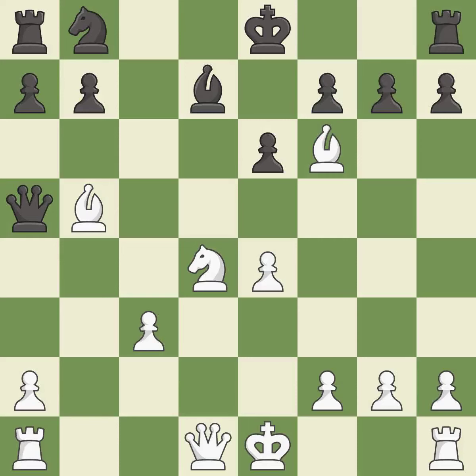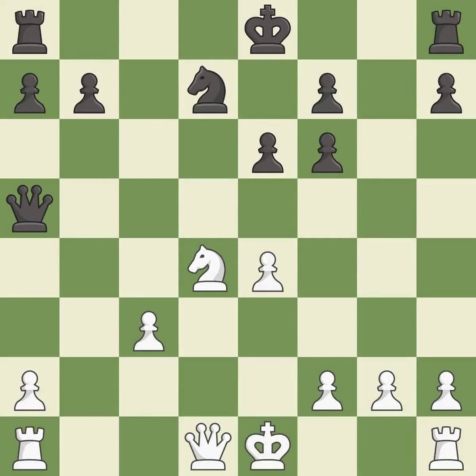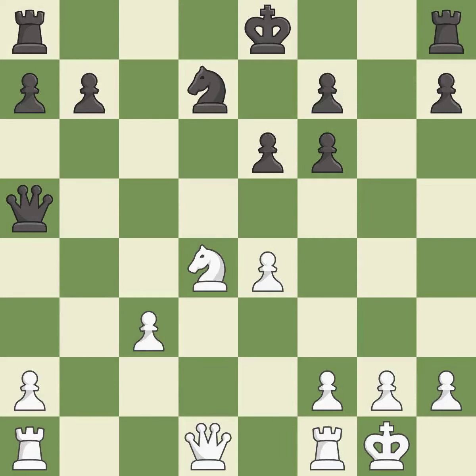This is the only move that works. Takes back. After all captures, this is an equal trade. Recaptures. Castling gets the king to a safer square, out of the center of the board, while also developing a rook.